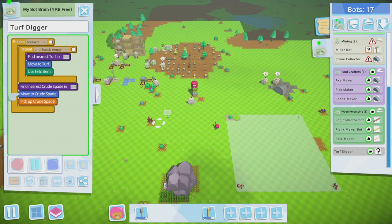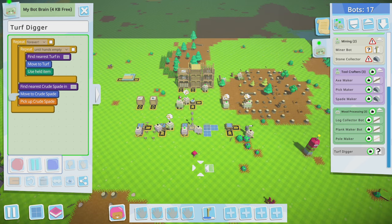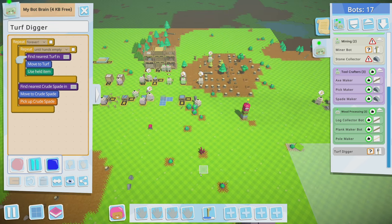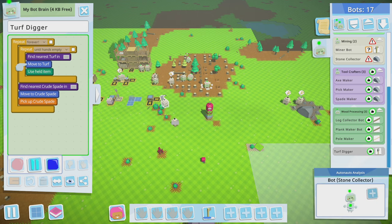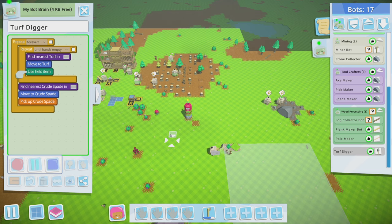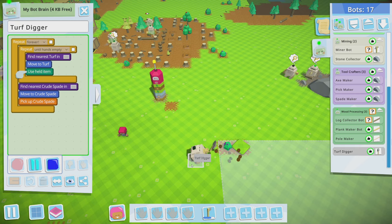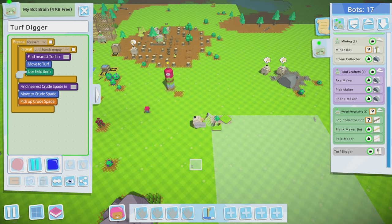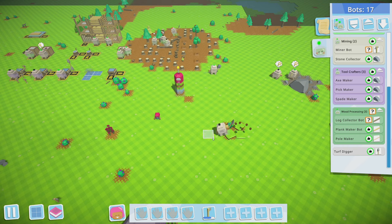I didn't give him the spade fast enough — hurry, put it on the pile. Let's watch and see if this works. We're probably going to need a turf collector now. It's like every little thing you think needs one bot turns out it needs four. It takes about 20 seconds per piece of turf — so now we need a turf collector and another bot to dig holes.